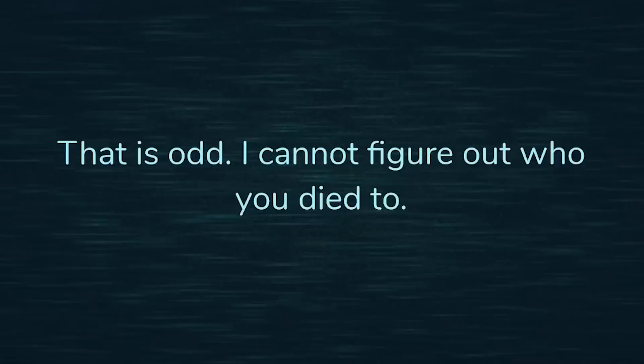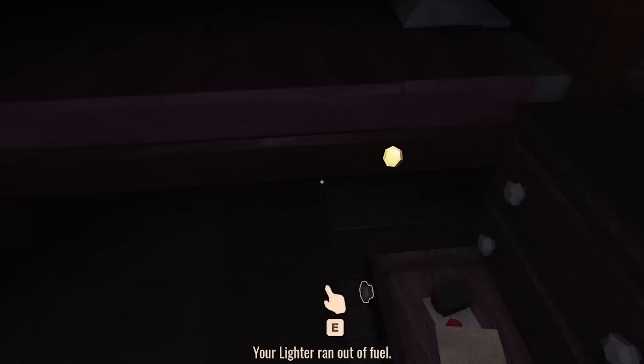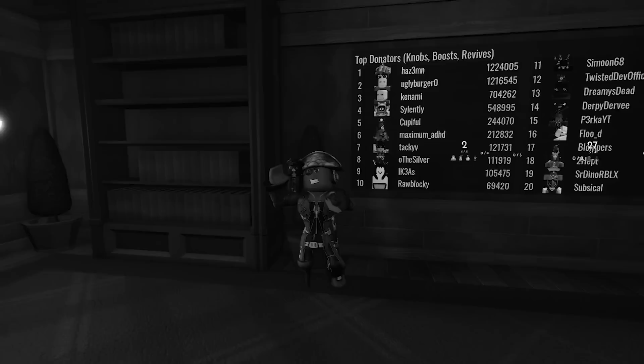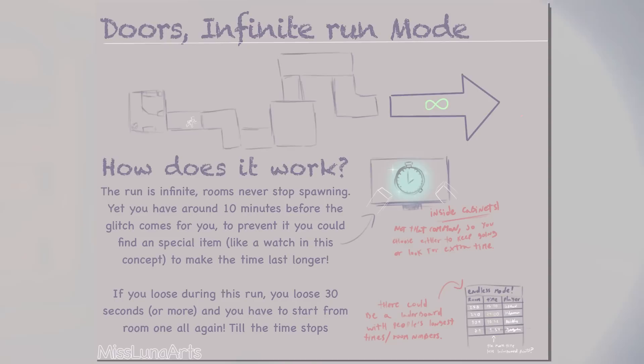If you get caught by any entities or die in general, you will lose 30 seconds or more and be teleported back to room 1 again until the time stops. This creates an interesting predicament of either continuing to the next room or staying put depending on which room is coming up next. It would also bring in another leaderboard for the game. One of the developers noticed the idea and found it very interesting, and Creecraft was vouching for it as well — no guarantees, but it could be a possibility in the future.